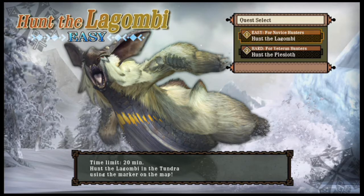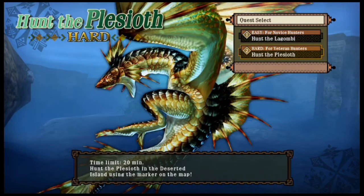Getting things started off right away, you get two quests for this demo, which is Hunt Lagombi. I don't really know how to pronounce the names, but this is the easy quest. And then you have Plessioth, which is the hard quest for the demo.